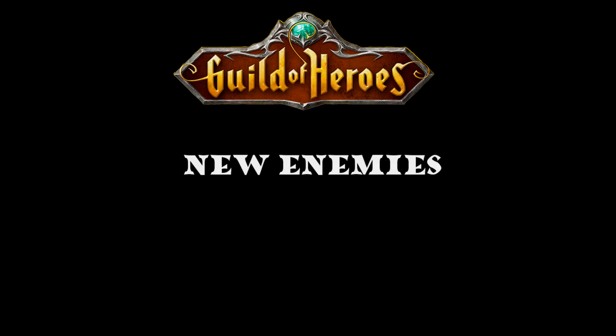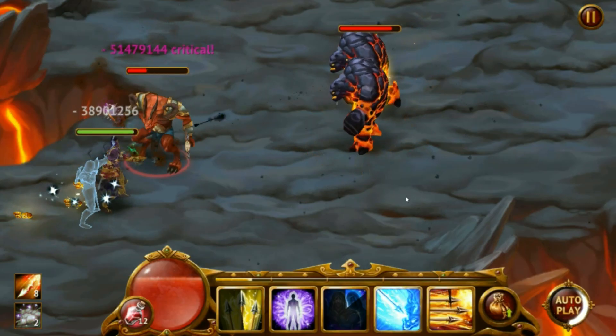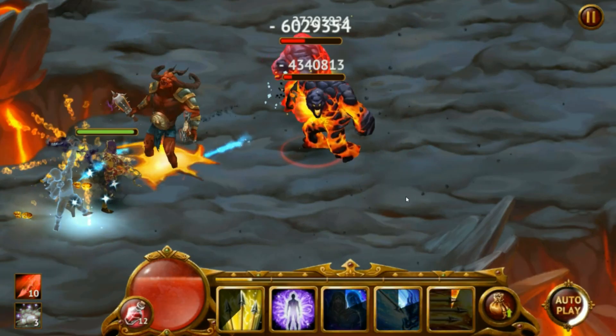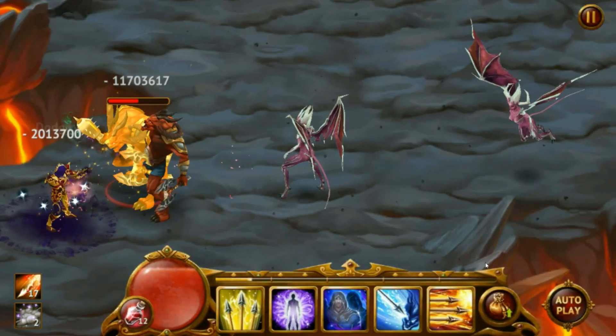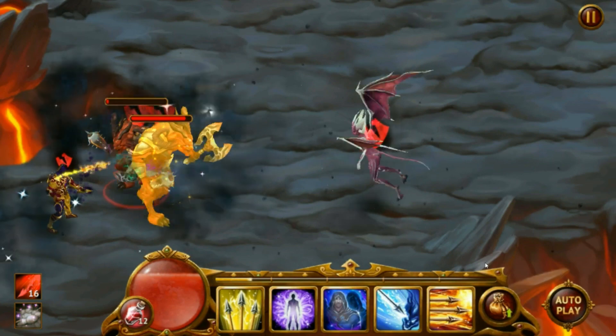Not to get too much into detail about the enemies that you're going to be going up against, but all I got to say is: the Lava Elemental, Melchira the Infernal Tormentor, and the three-headed trick — good luck.